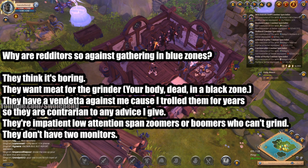Anything else I can do to increase profits? Be faction flagged, and buy the faction reward chest for 9,000 faction points. But won't I get ganked? Gathering gear is super cheap to repair, and you don't lose anything when you're downed in a blue or yellow zone. Also, because you're in gathering gear, it's very easy to escape gankers, and you're going to learn how to escape gankers — which can be useful if you choose to go into red or black zones one day. Why are Redditors so against gathering in blue zones? They think it's boring. They want meat for the grinder — they want you dead in the black zone. They also have a vendetta against me personally because I trolled them for years, so they are contrarian to any advice I give.